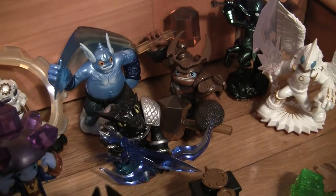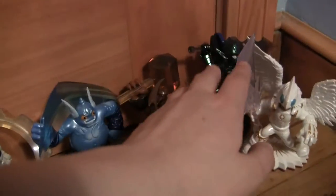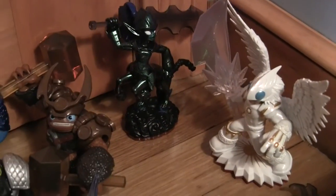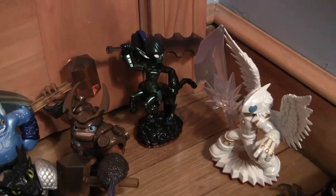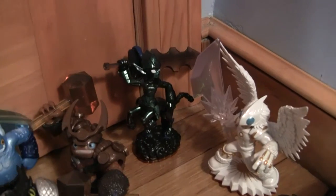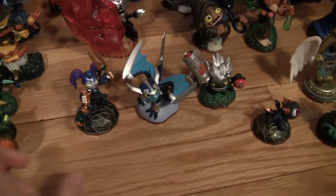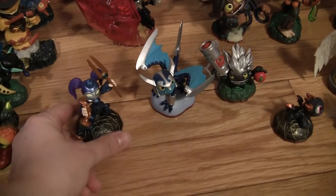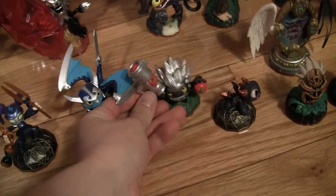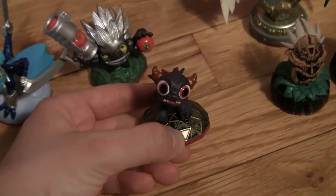Moving over to Blaster Tron — I'm really trying to find an Enigma. Then we have Gearshift, then over here Gusto, Dark Snapshot — who is one of my favorites — and Wallop, another one of my favorites. Then we got our two new element ones — dark and light, the new elements — so you get Night Light on the right and Knight Mare on the left, which I thought was very clever. And here are my villains: I believe three of them — Déjà Vu, Blades, and Dark Food Fight.